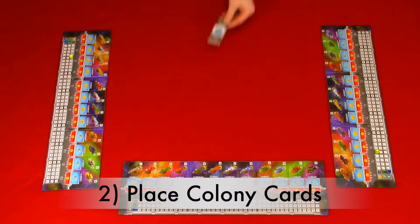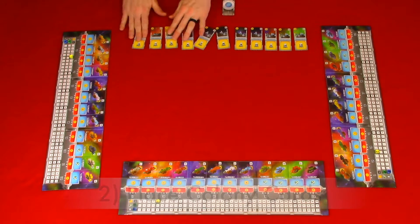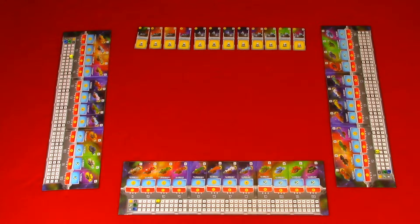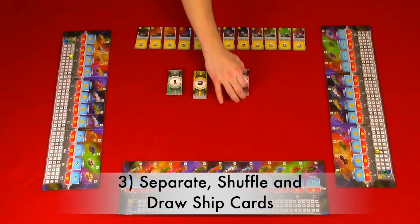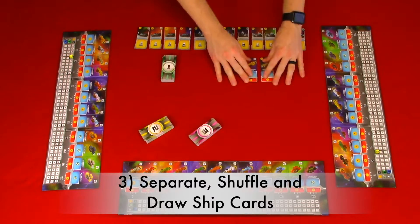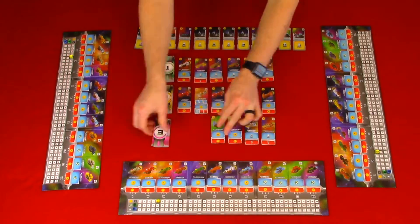Step two: place colony cards. In the middle of the play area, place colony cards in ascending sector order. Step three: separate, shuffle, and draw ship cards. Separate the ship cards based on level one, two, and three. Shuffle each stack, place them in the center of the play area, and draw the top six from each deck face up next to their deck.